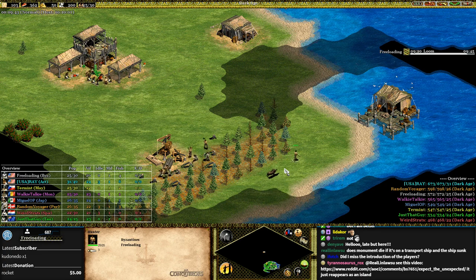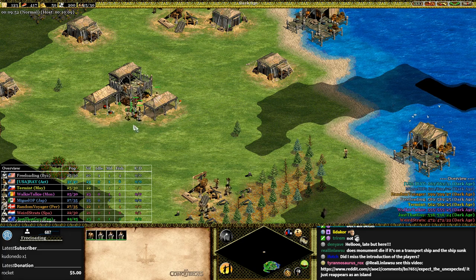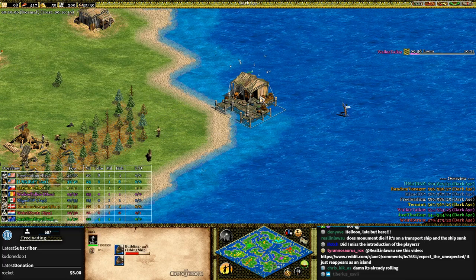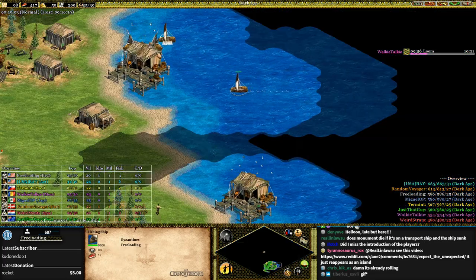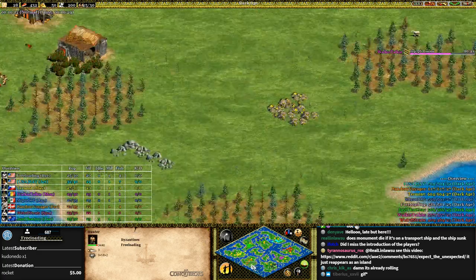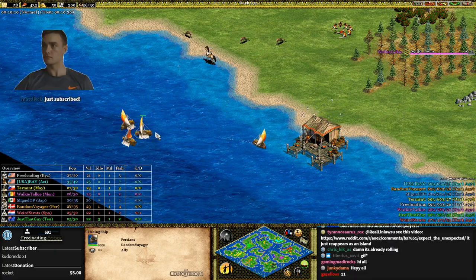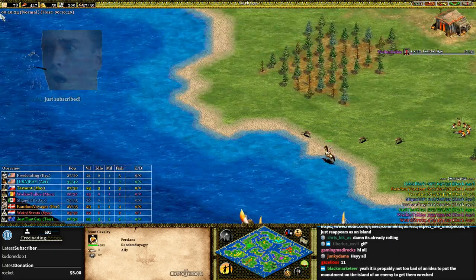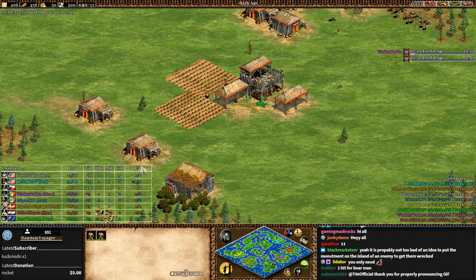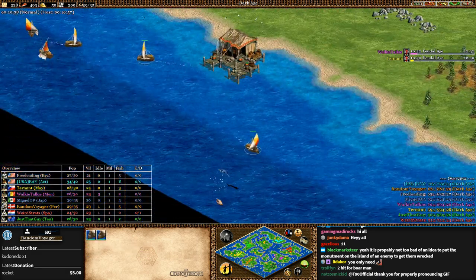I've never seen this before except for a little gif on Reddit, so I'll be just as surprised and interested to see what these players are able to do. Fishing is always important on water maps — make sure you're getting deep fish, not shore fish. Deep fish is a great source of food income; you only need to invest in the fishing ships and then you can bring in food almost the entire game as long as no one kills them. Farming is not a good idea in dark age when you have so many fish around.